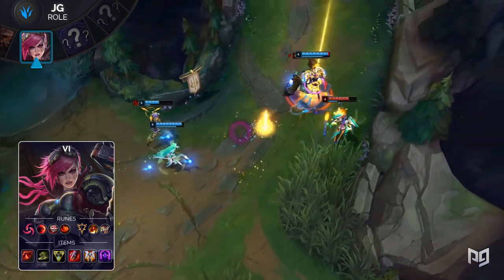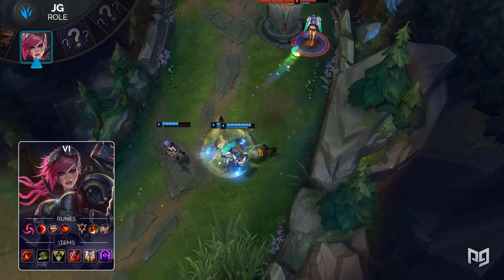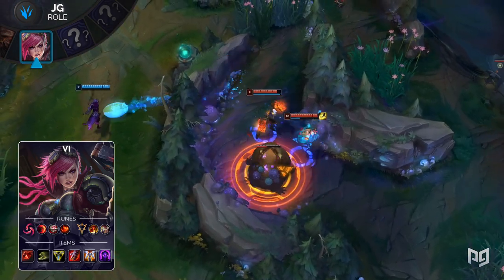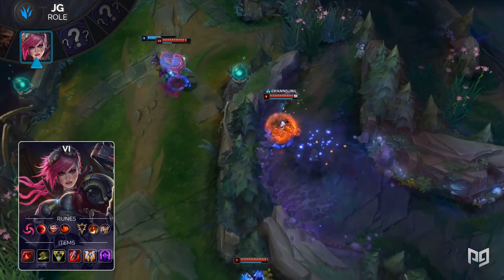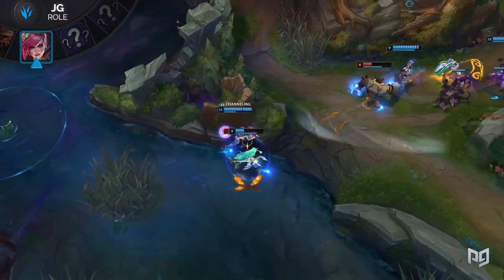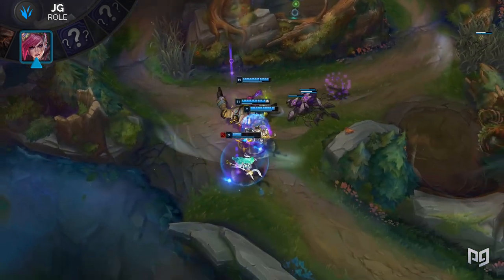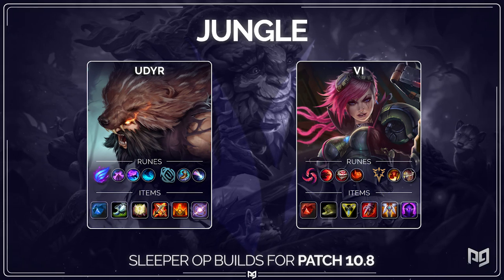For her items, build Warrior, Ninja Tabi, Trinity Force, Sterak's Gage, Guardian Angel, and an Adaptive Helm. Trinity Force and the Warrior enchant give Vi a solid source of burst damage — she'll be able to delete squishies through the mid game, then slowly transition into an off-tank bruiser as the game progresses. Check out those jungle builds on the screen one last time.